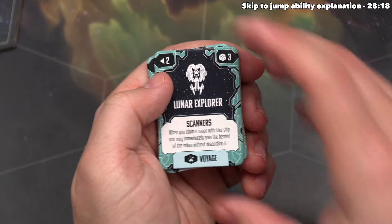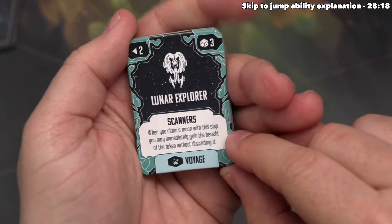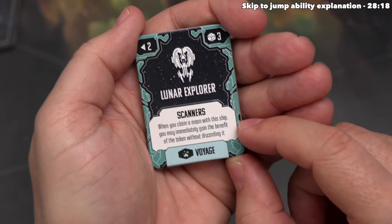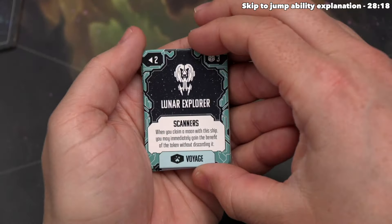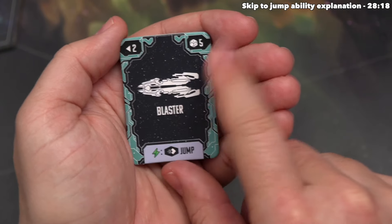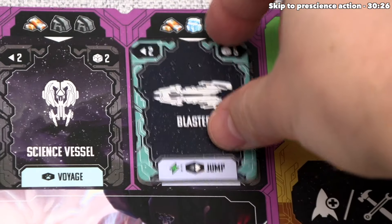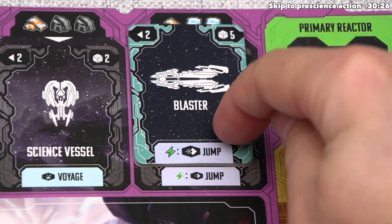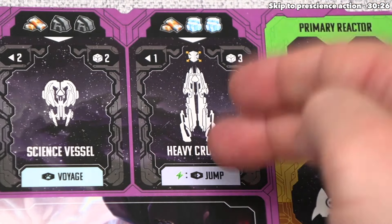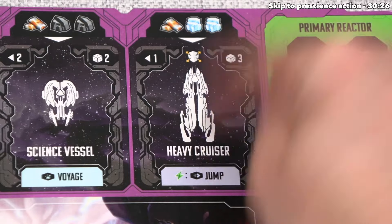We also have Lunar Explorer, our science vessel upgrade, which increases the dice rolled by one to three and has a scanners effect — when you claim a moon with this ship, you may immediately gain the benefit of the token without discarding it, a great way to pick up resources. The final upgrade we have is Blaster, our heavy cruiser upgrade, which increases the range from one to two and dice rolled from three to five — very good in battle. The heavy cruiser also has a jump effect: when launching with a heavy cruiser, you can spend one energy to jump to any spot on the board, regardless of range, though heavy cruisers normally have a range of one.